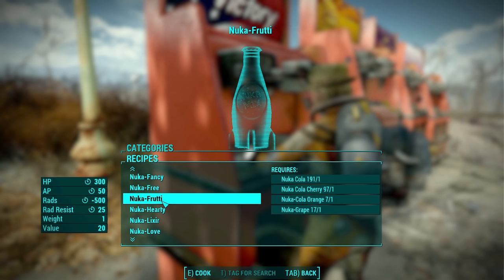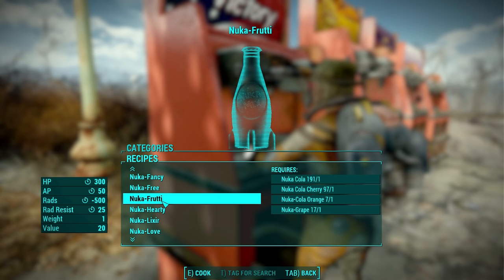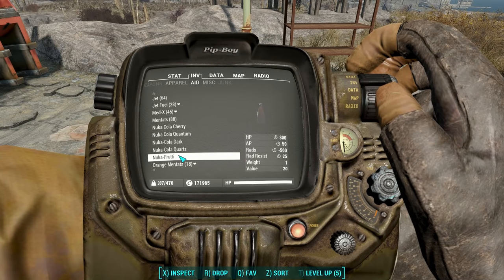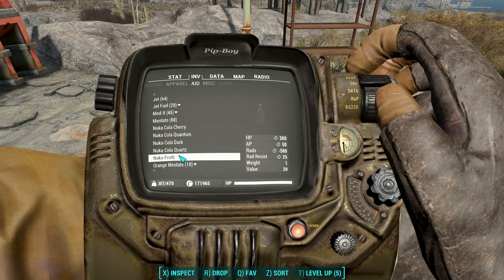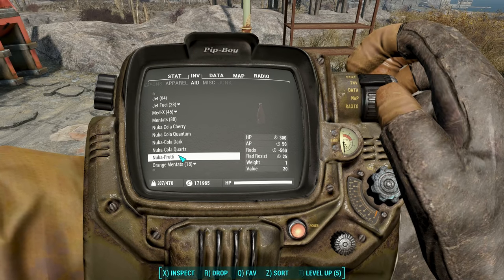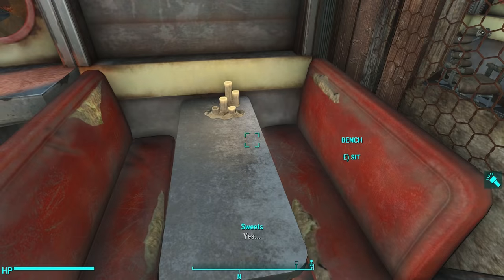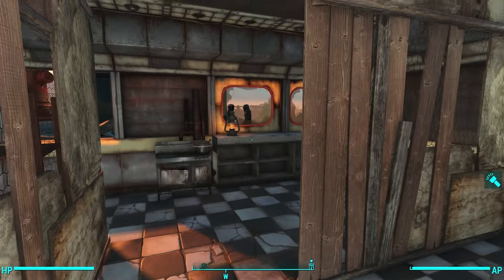Next we have Nuka Fruity: one Cola, one Cherry, one Orange, one Grape — a mix of all the fruity ones. Being an expensive one to craft, we get a better bonus: 300 HP over time, 50 AP over time, it cures 500 rads over time, and it improves your rad resist by 25. So great for heading over to the Glowing Sea. This recipe is in the Hubologist's Camp, in the diner on the first floor on a dining table on the right-hand side.